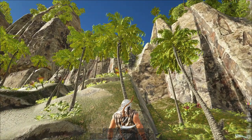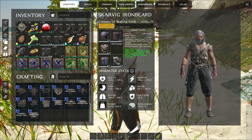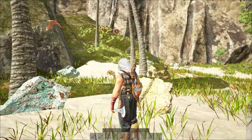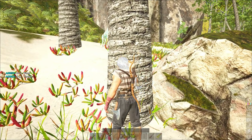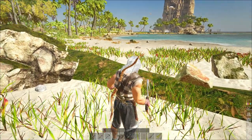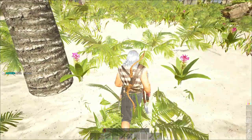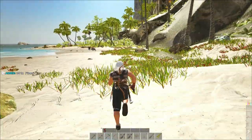We can walk up part of the way. The first thing we need is to get ourselves a foundation. When you're first starting out in the starting area you're going to be working on a thatch foundation — thatch floor, fibres, wooden thatch. By the time you're actually searching for it, you'll probably have your primitive gear: a primitive stone pick and a primitive stone axe. The main aim is to get yourself set up with a couple of foundations and build yourself a smithy.